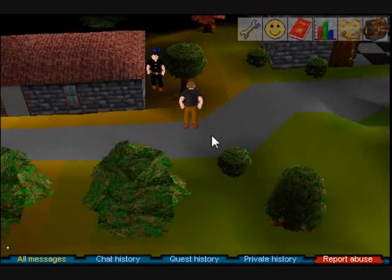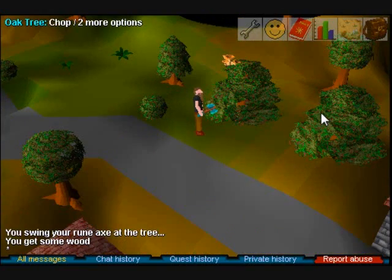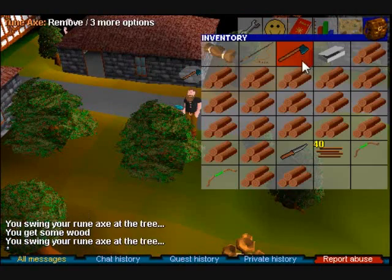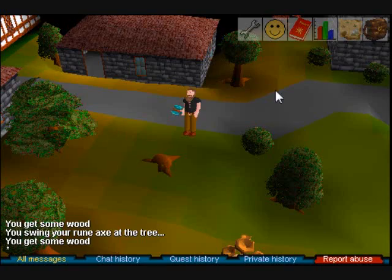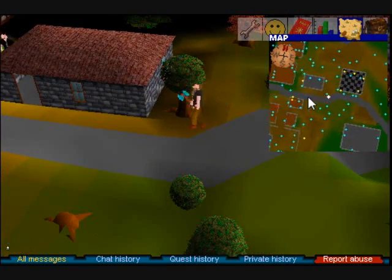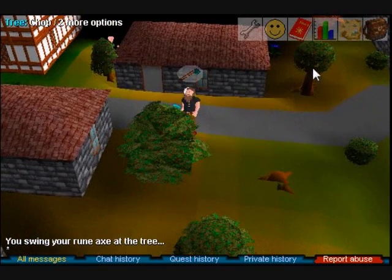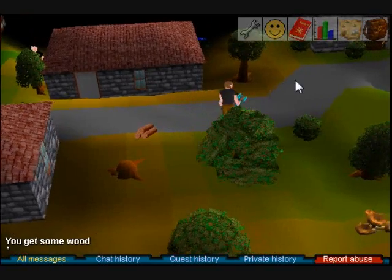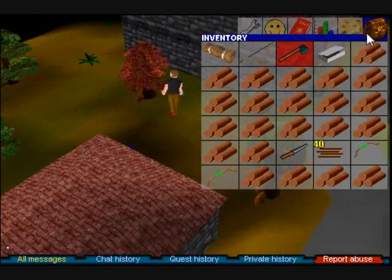Back here near the Seers Bank you will notice there are two oak trees. These two oak trees are where you will basically spend your woodcutting career cutting - they are the best and fastest way you're going to get a high woodcutting level. It's only worth cutting the willows that are directly north of the bank once you have achieved 15 levels above the required woodcutting level. For example, if you're cutting willows at say level 30, I'd wait until level 45 to even bother, as you'll be missing a lot and not getting any logs.